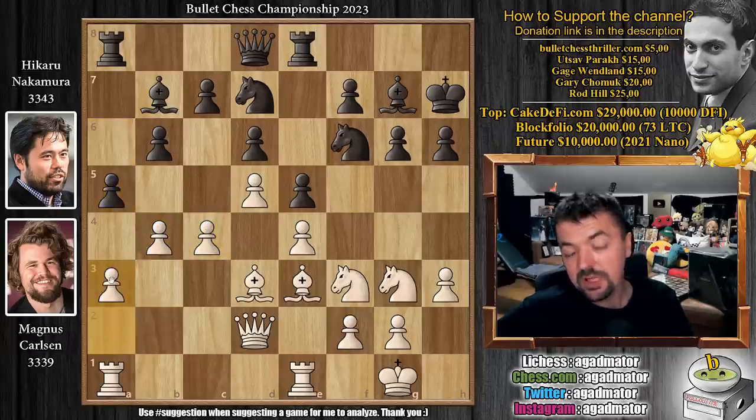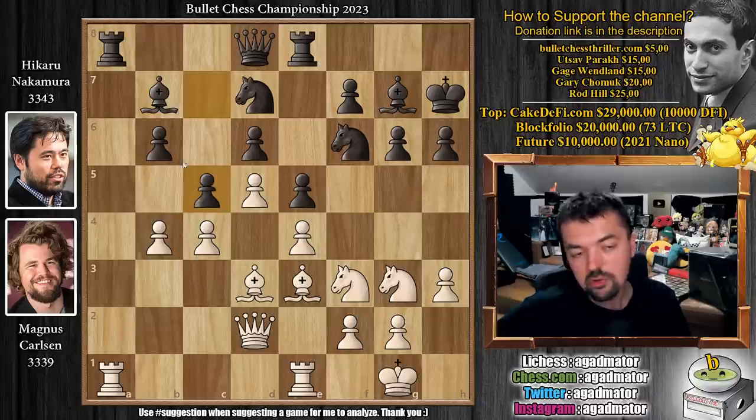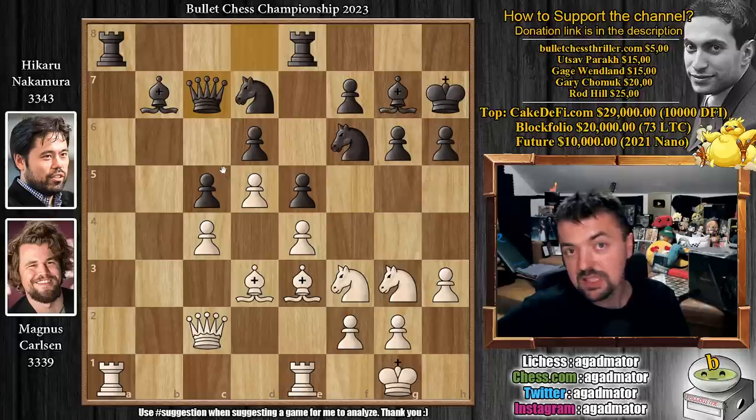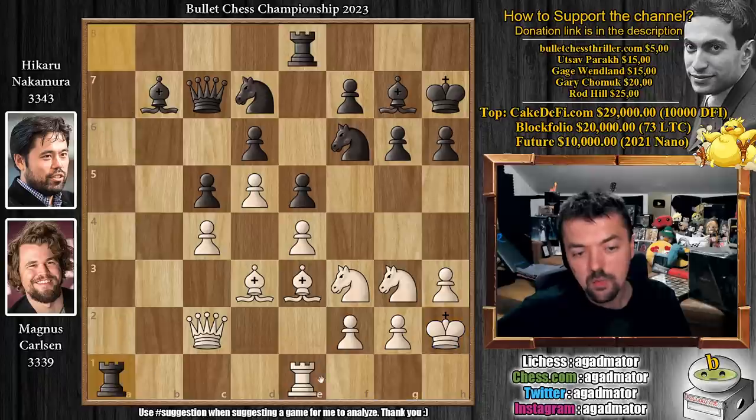Hikaru challenges the b4 pawn and Magnus defends it. We have captures, captures, and pawn to c5 now. You prevented knight to c5, but now pawn to c5. We have captures, captures, and queen to c2. We have queen to c7 — Hikaru also connects rooks — and king to h2. We have rook captures on a1, rook captures, and now rook to a8, offering a trade of rooks. Magnus goes forward: rook captures, bishop captures, and now queen to a4, putting pressure on that bishop on a8.